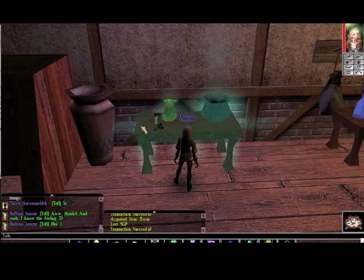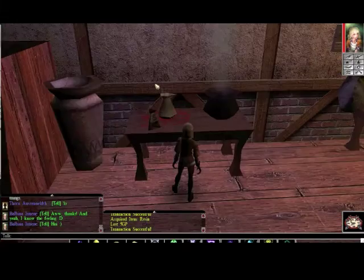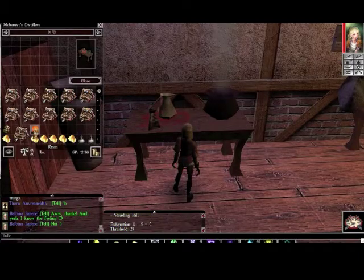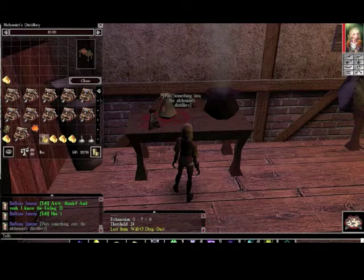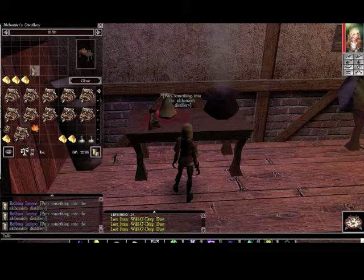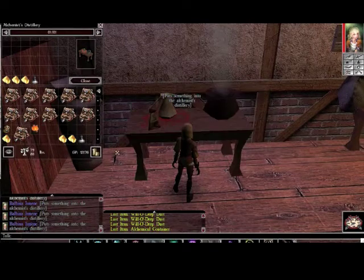Hello again. In this video we're going to be covering alchemy. To begin, I'm going to put three willow deep dusts and one alchemical container onto the alchemist distillery.